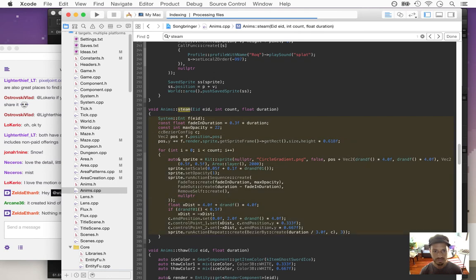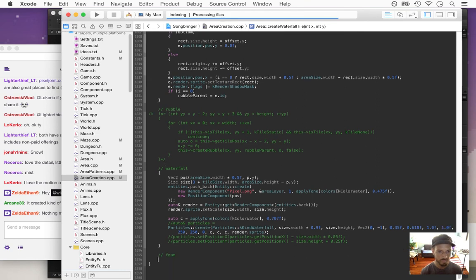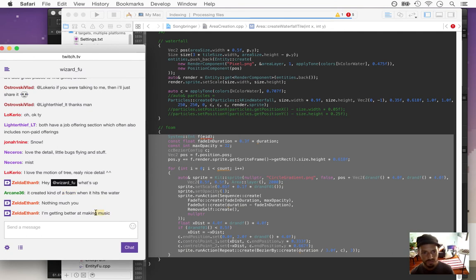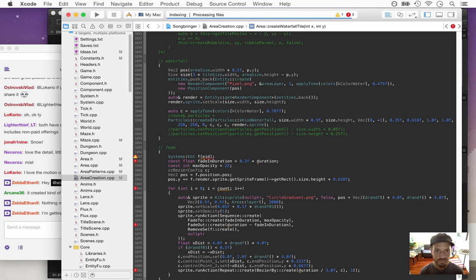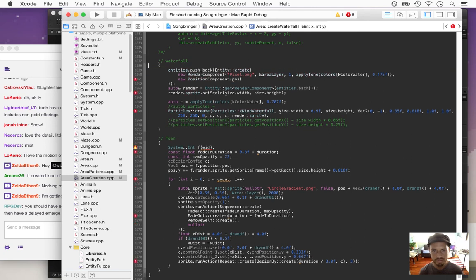Let's copy this and start with that. Foam, foam — so we're going to create some foam entities coming off the bottom of the waterfall. We still need a pause and the size no matter what. Foam should be a certain duration.